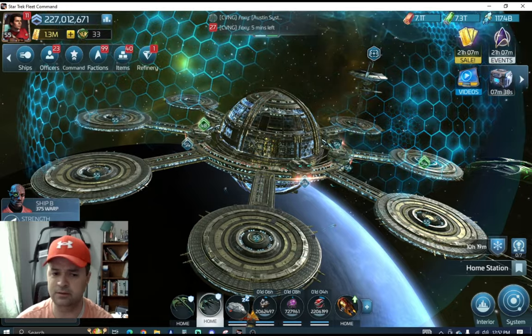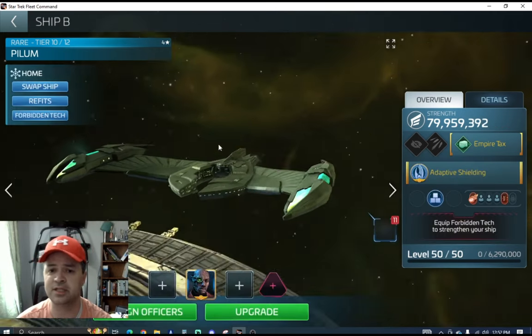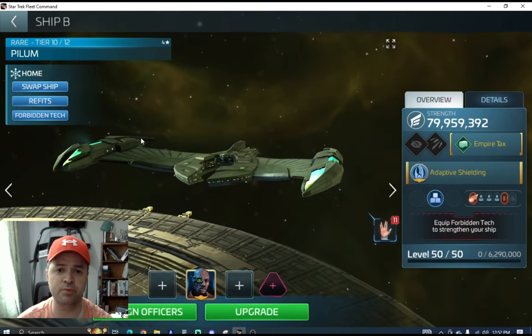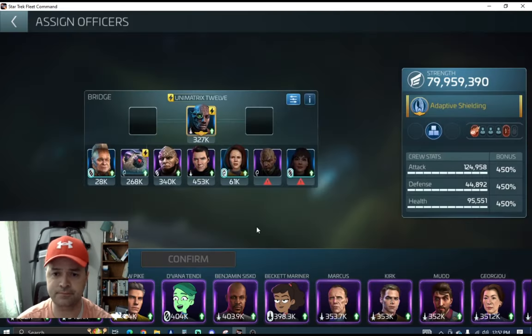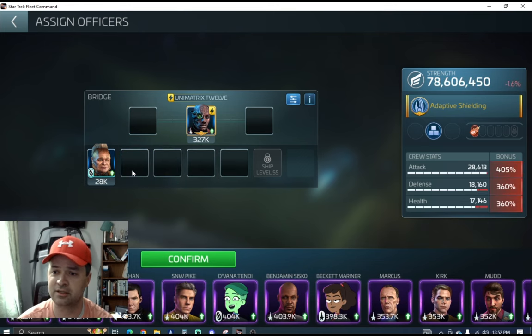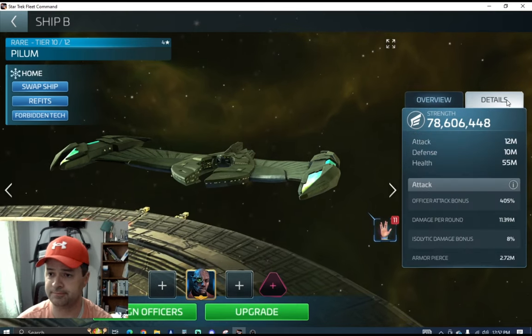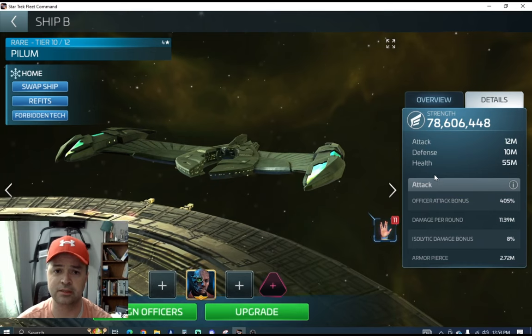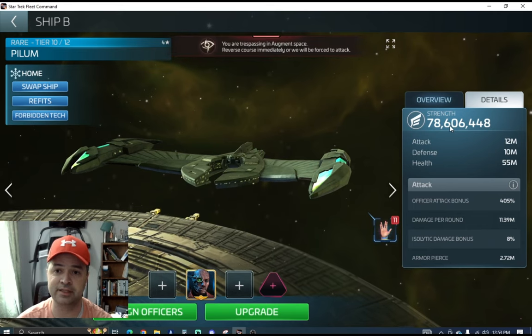Let's hop into it. I want to open up a ship - this has a lot of slots, and we're talking about a couple of different things here. I'm going to take off my below deck officers so it brings up everything there. That's probably pretty good to get what I want to show you. So if we pull up the ship details here, I want to click on a couple of things to talk through - first off, we're going to talk about the ship bonuses. You've got your attack, defense, and health, and what they do.